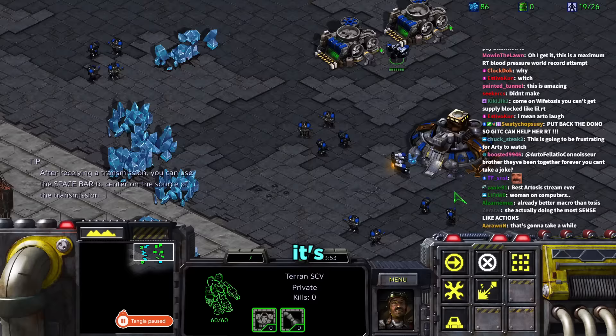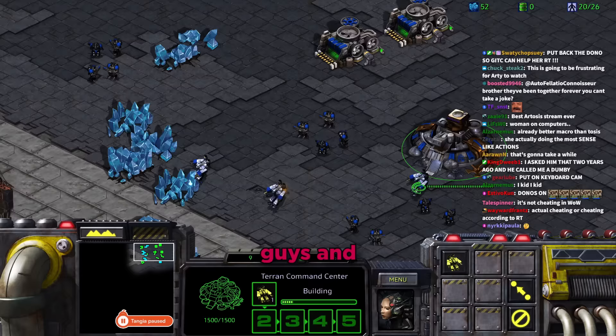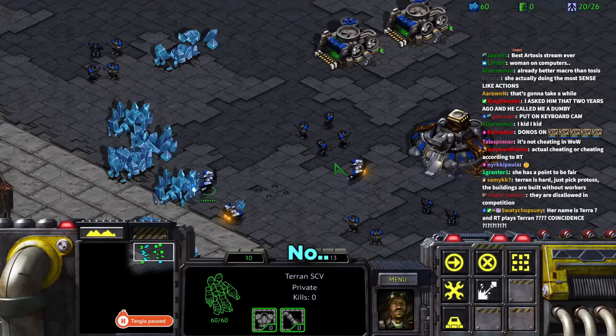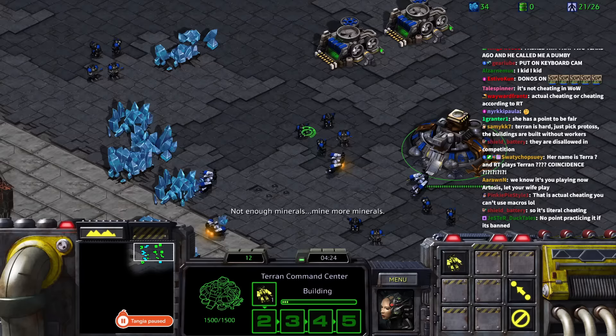The SCV finishes building and Daniel says to go make more SCVs. Tara asks if she can zoom out — she can't. She asks if the whole mission is just making SCVs. Daniel can't remember exactly and suggests she check the menu or press F10.